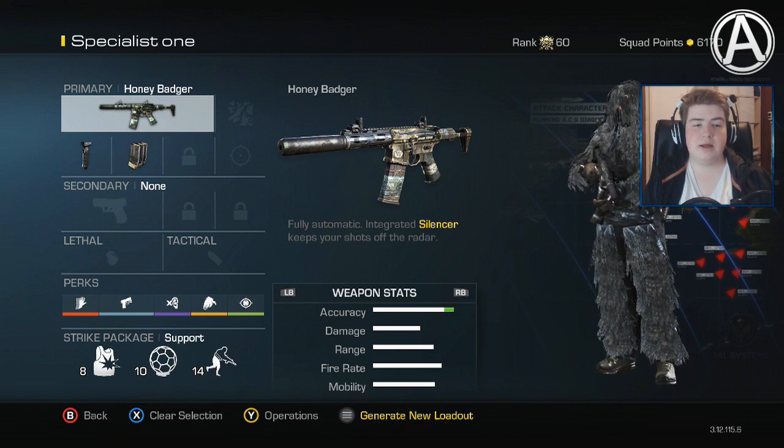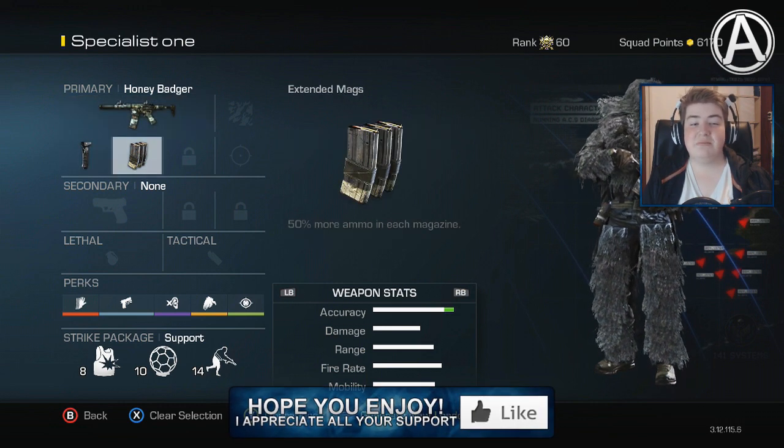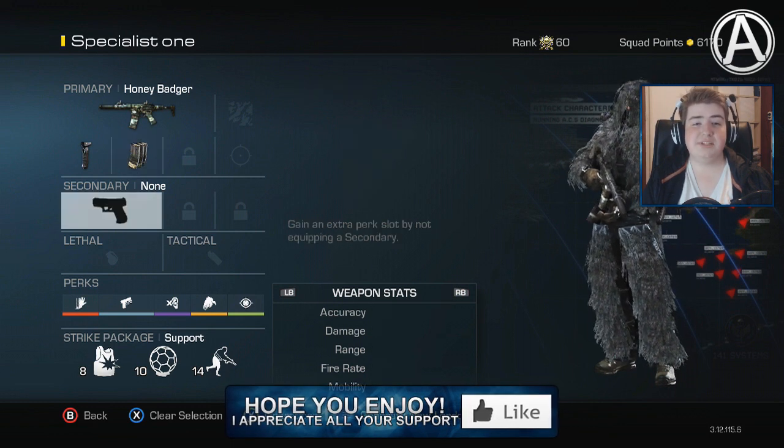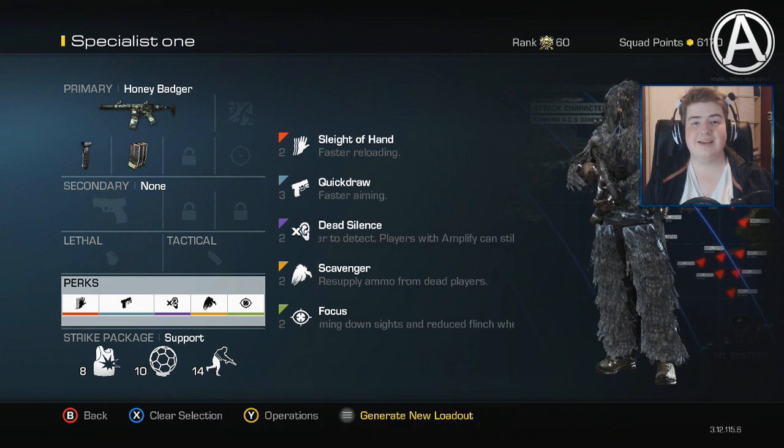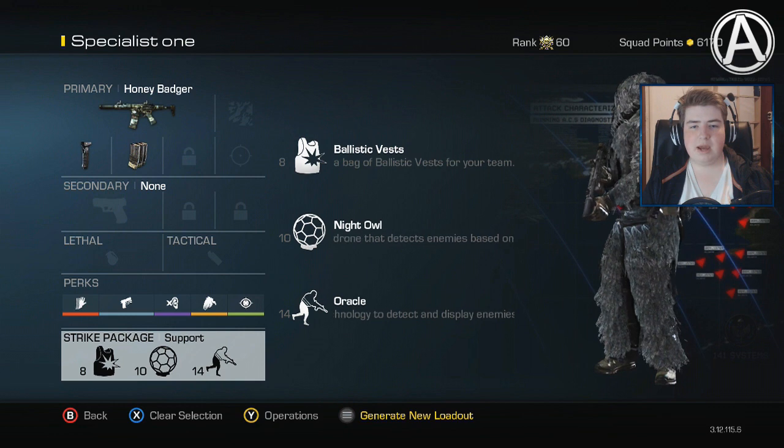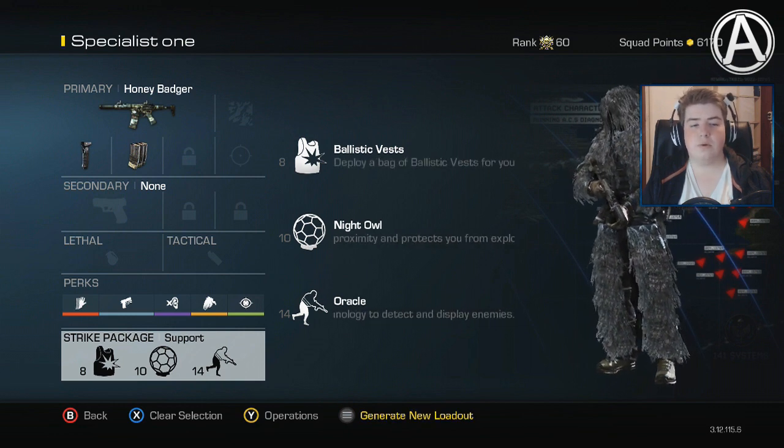I was using the Honey Badger with the foregrip and the Extended Mags. Then as always, no secondary, lethal or tactical. For perks: sleight of hand, quick draw, dead silence, scavenger and focus. And then finally the support strike package with the ballistic vest, the night owl and the oracle.